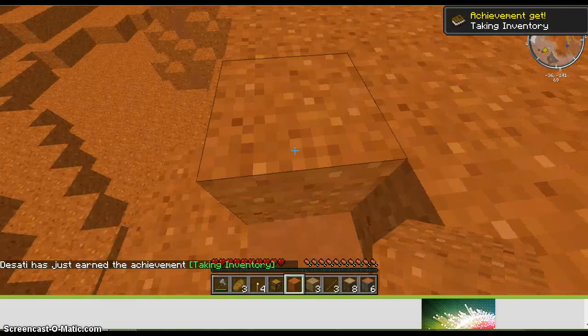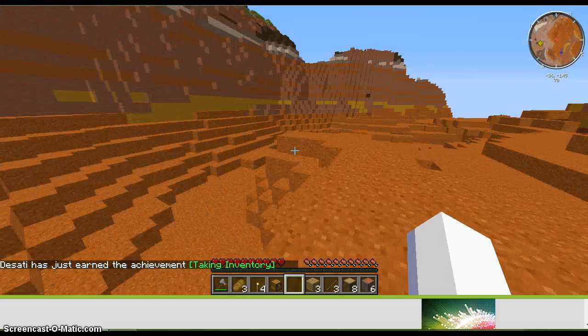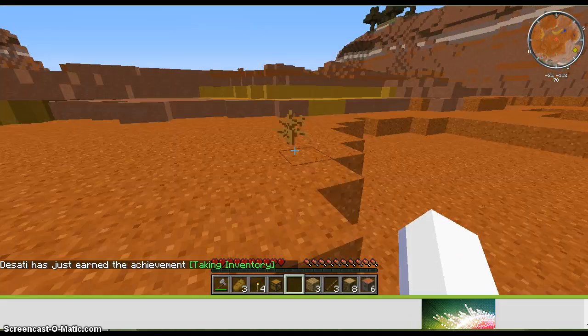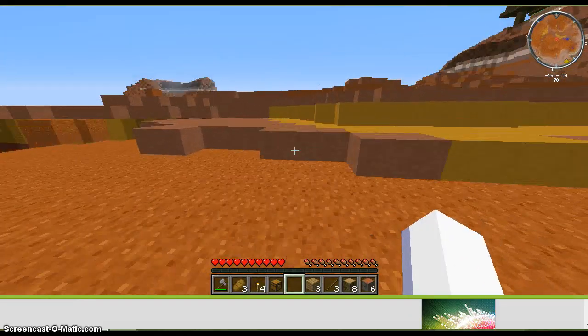Red sand — ooh, cool. That is neat. This is a dead bush. I'm guessing this is sort of like a desert.